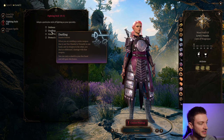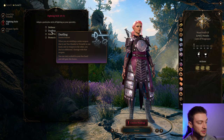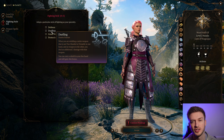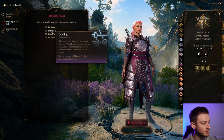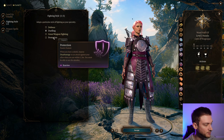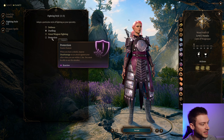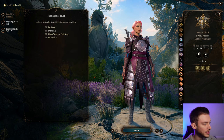Defense for the plus one armor class can be a great choice, but we can also go with Dueling. When you're wielding a melee weapon that is not two-handed or versatile in one hand and no weapon in the other, you deal an additional two damage with that weapon. So we can choose between plus one armor class or increased damage. Protection can be decent too, but I think it's better to go Dueling or Defense.